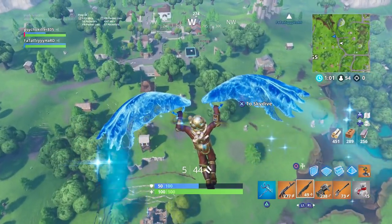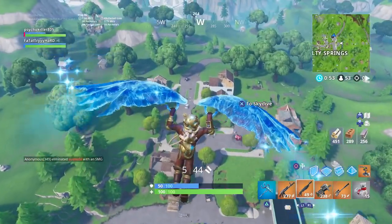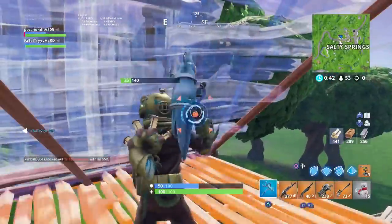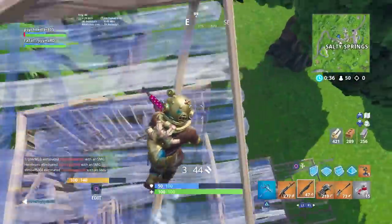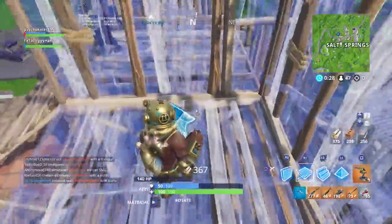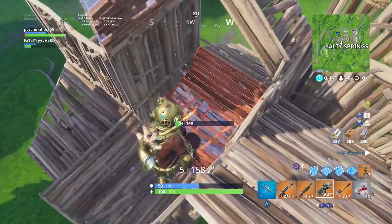Got a shotgun. I'm gonna go Salty — I just want to find anybody right now. I'll jump in the middle of the building, right on top of Bunker House. Oh yeah, guys over here, I'm gonna just push them. You good fighting this guy? Hit this guy a little bit. Oh god — you good? Be careful.